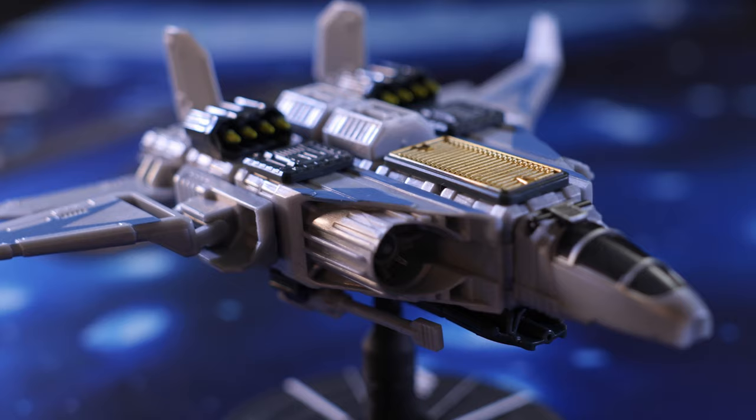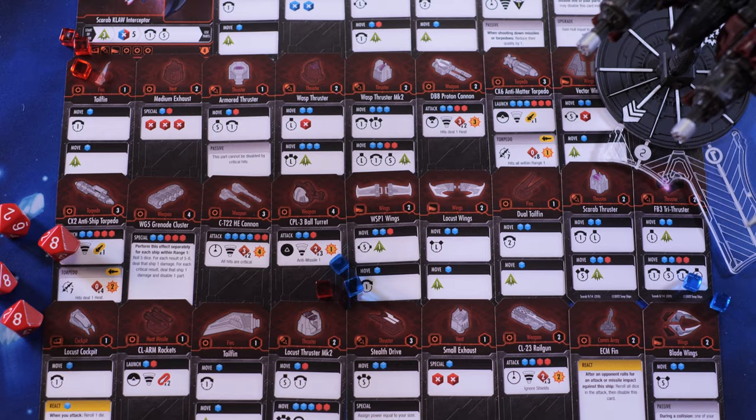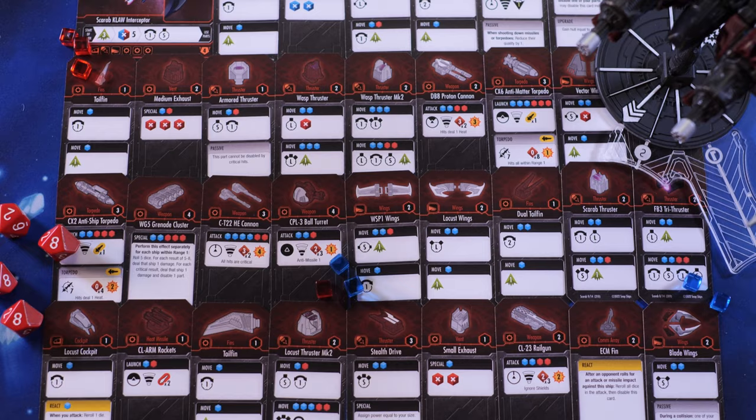They do have blueprints, as you can see up in the top corner, for a variety of different fighting paths and ships, depending on how you like to play and what you want to attempt to build.